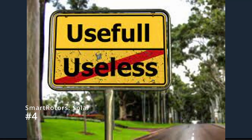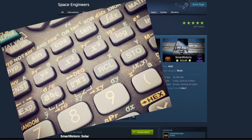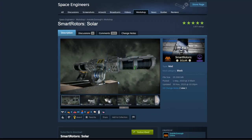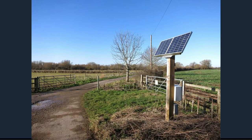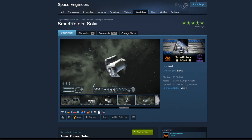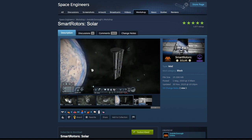Solar panels — how beautifully useless they are. Unless, of course, you go through the trouble of calculating the required rotation speed and do an excellent job of placing them to begin with. Cue Smart Rotors Solar. This mod adds a number of blocks to the game which allow you to more easily set up that solar tower of your dreams, and better still, it handles all of the rotation and positioning all by itself — no manual intervention required. And if that wasn't enough, you can also add in a conveyed version to set up those oxygen farms so you don't die, making life in space much more enjoyable.